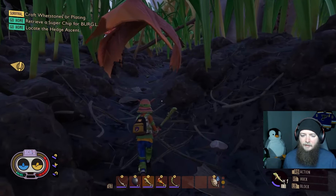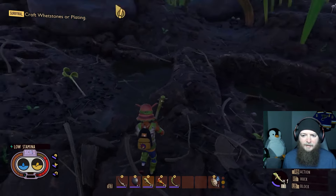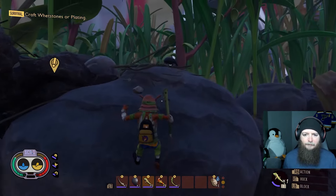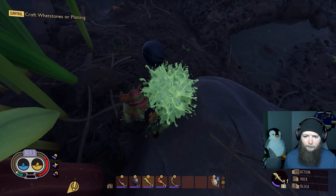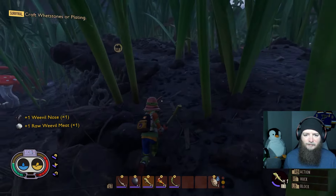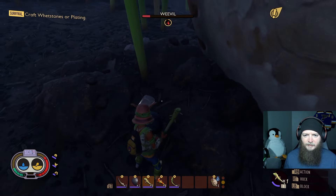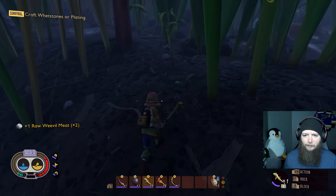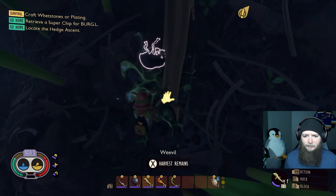I want to rest till morning before going off on this adventure, so make sure I'm geared up and ready to go. Found one — whack — there we go. There's one, at least one more. I just hit him once and it'll bleed out. I can cook the weevil meat. There's another one, a weevil snuffling along here. Whack. Cool.